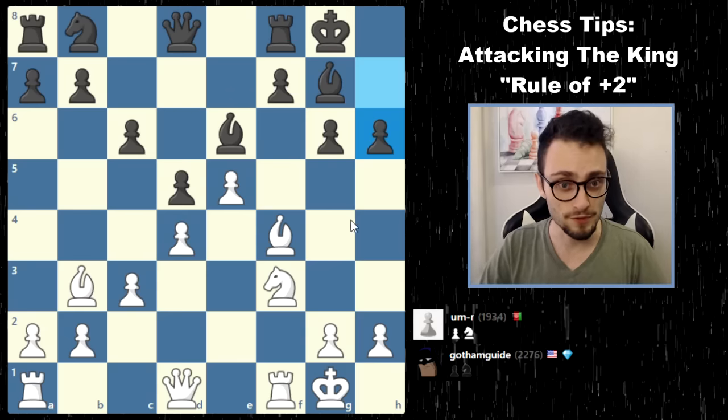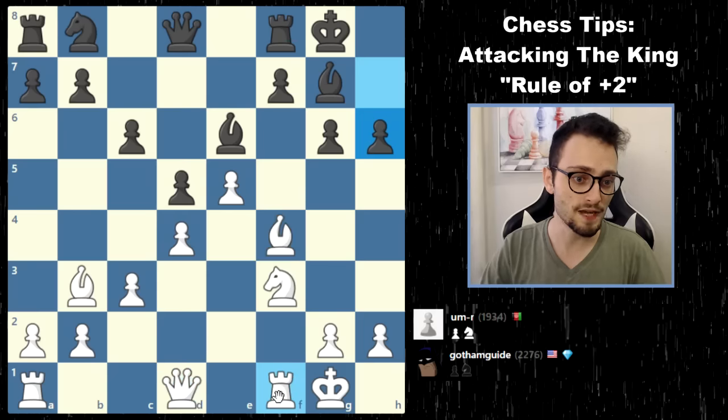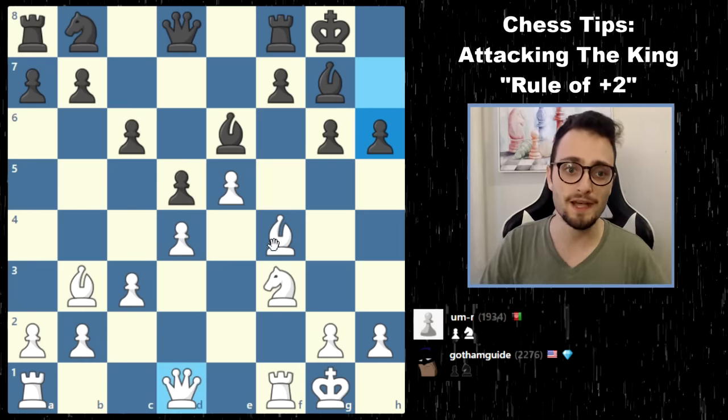We're going to look at 3 examples. In this position, recorded at the time of Gotham Guide, my opponent had just played the move h6. I've got 2 pieces and maybe a third in the distance, potentially a fourth coming down this way, and even a fifth piece here ready to join the attack.